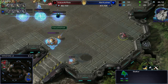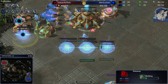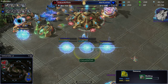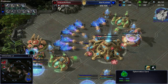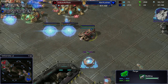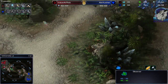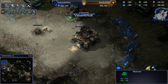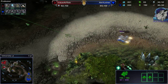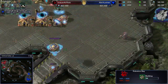He has an observer scouting around, and he's throwing down a Forge and two more Gateways. The Forge looks smaller than the Gateway but both are three-by-three squares — the Cybernetics Core is three-by-three as well, so it's just looking a bit smaller but it isn't. The observer didn't see the move out, but this observer might spot it in time. He sees the bunker but doesn't scout the main base, which could be very bad for him. There we have the Medivac with two widow mines.